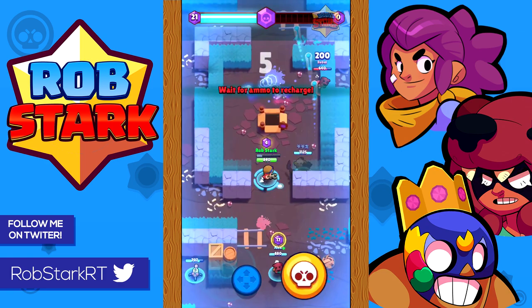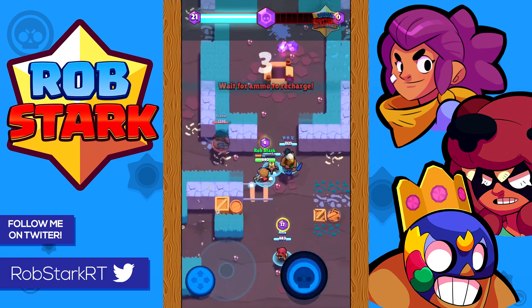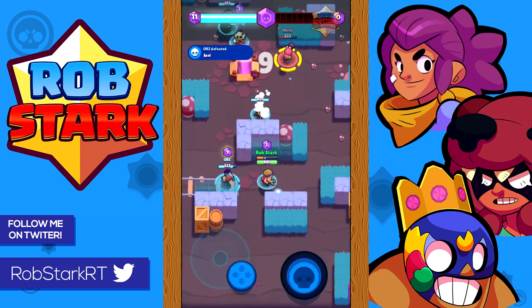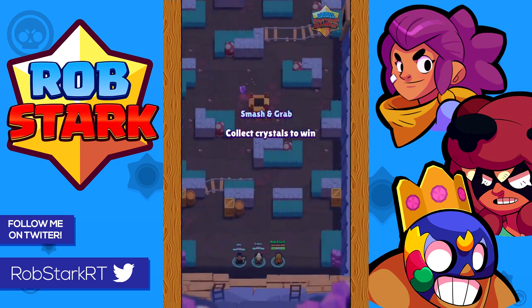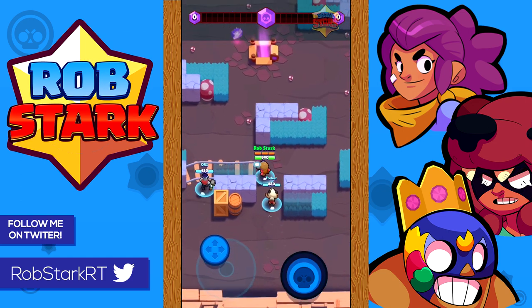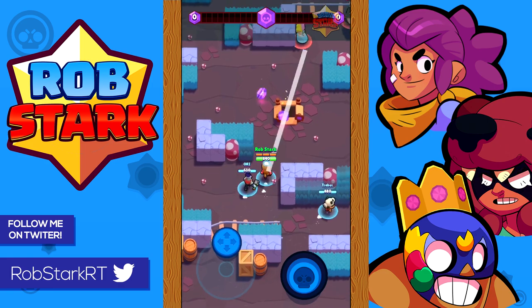If the enemy composition has almost no range — for example if they have an El Primo, Bull, or Mortis — you might consider placing the turret out in the open near the middle where they can't sneak up on it and it's hard for them to reach. This is probably the only time I'd recommend placing a turret out in the open.